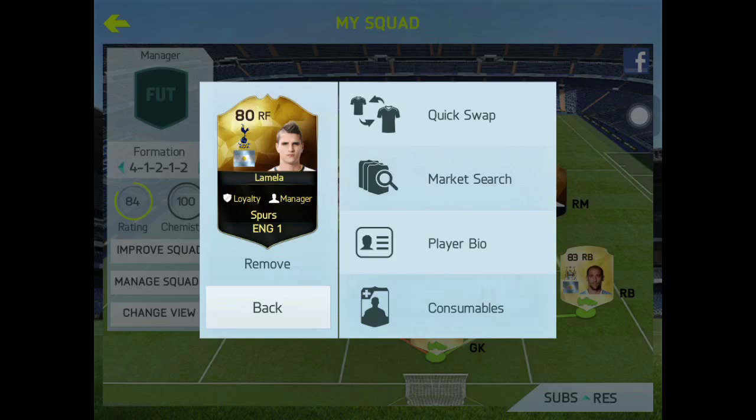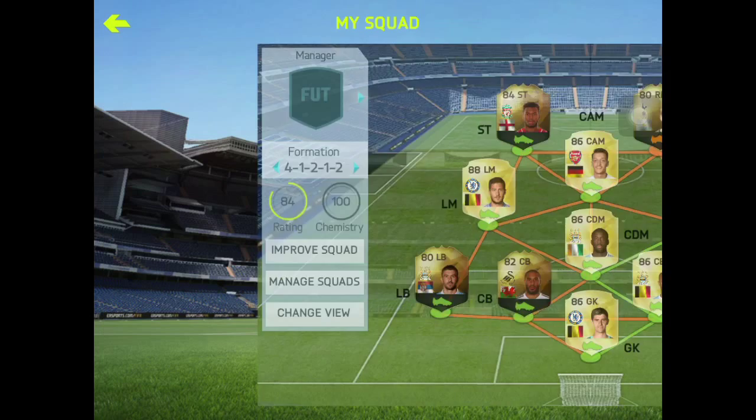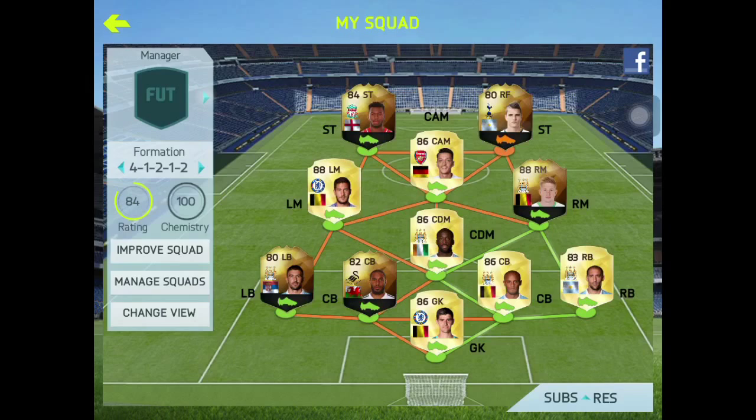Eric Lamela has 81 pace, 80 shooting, 80 passing, 85 dribbling, 34 defending, and 60 physical. He has two-star weak foot and four-star skills. Let's get into the highlights.